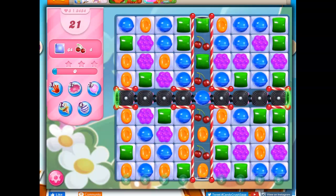Hi friends, this is Susie, your gaming guru, here to help you solve the puzzle of level 3484 in Candy Crush Saga, where we have 21 moves to clear out 64 jelly and collect 4 ingredients.